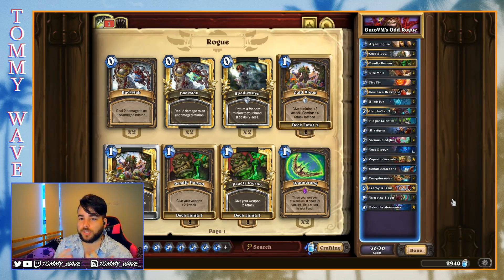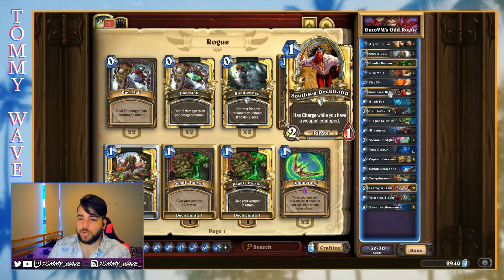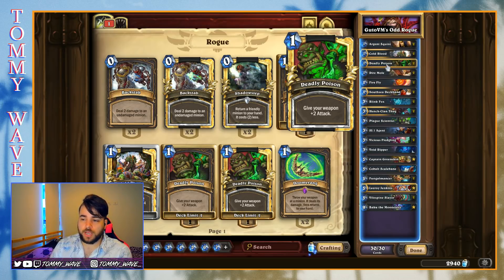For those of you who haven't seen the Odd Rogue archetype before, it's based around Baku the Mooneater. As long as our deck contains only odd-cost cards, it upgrades our hero power. For Rogue, instead of summoning a 1/2 dagger, we summon a 2/2 dagger, which is extremely good in a lot of creature-based matchups — any matchup where your opponent is trying to get you down with minions, like Zoo. Three toughness becomes really important.